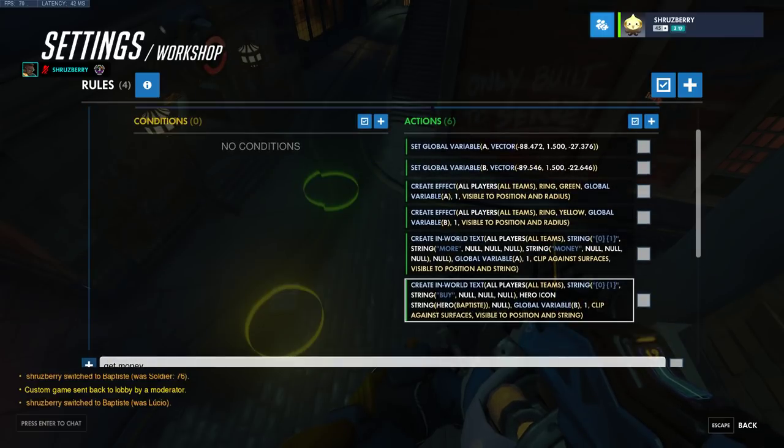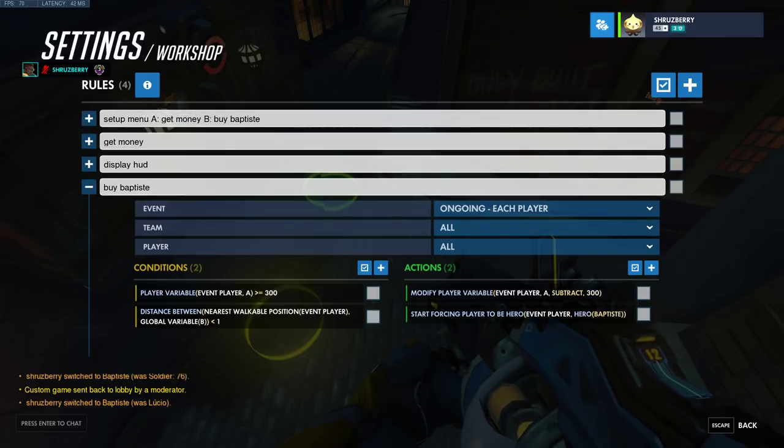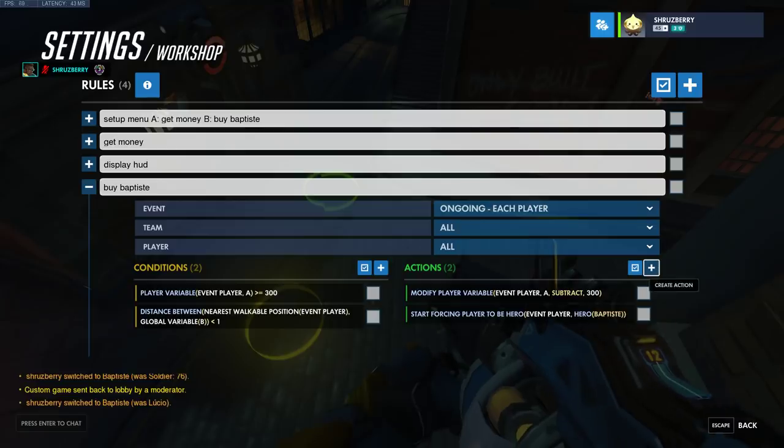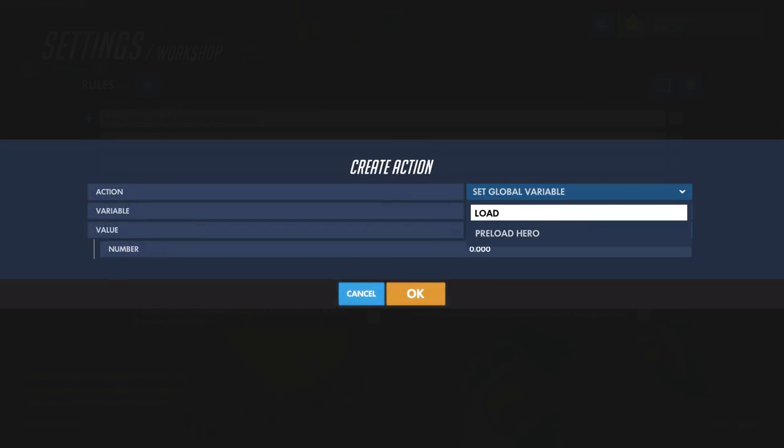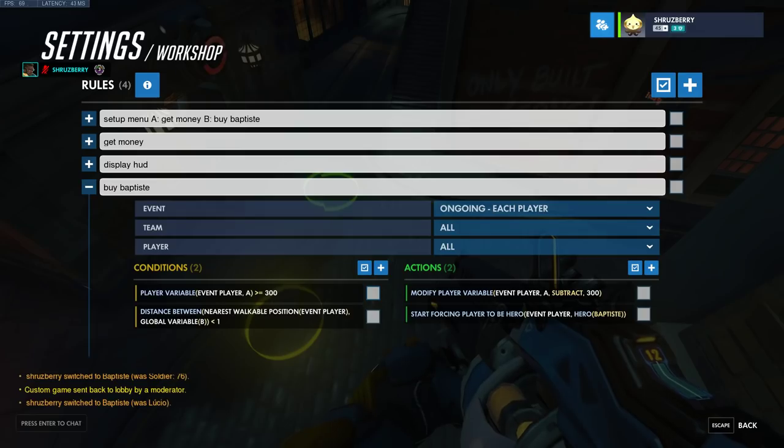Sometimes if your game is a little glitchy and you don't switch to Baptiste as fast as you'd like, you can always preload a hero — that's another block you have, preload hero or something, sometime before that happens. Oftentimes it's hard to determine what character we'll be switching to, but those are just some tips.